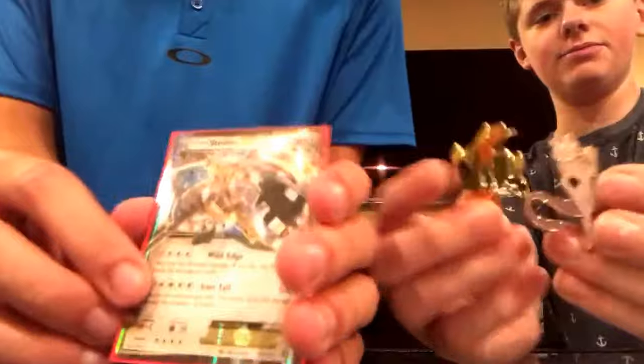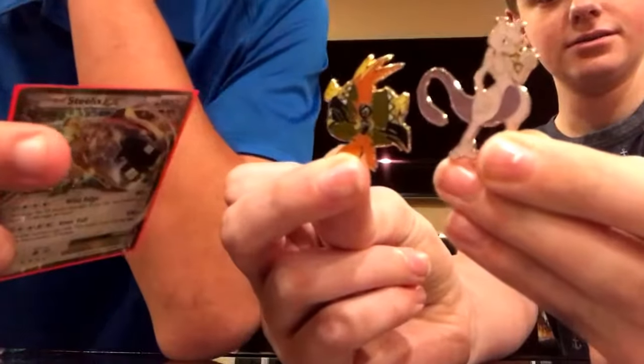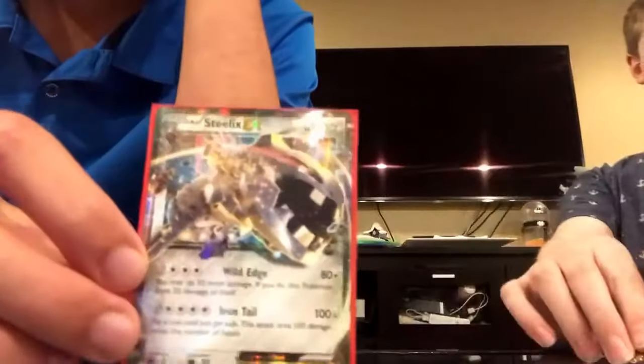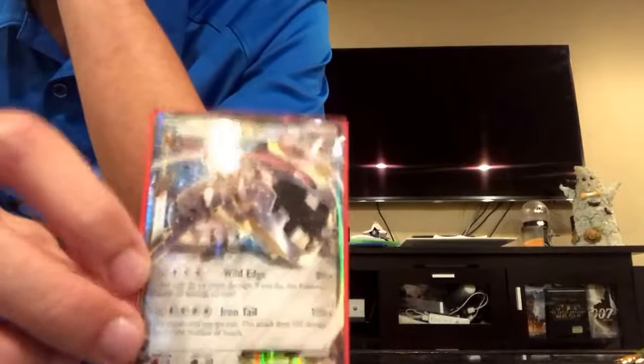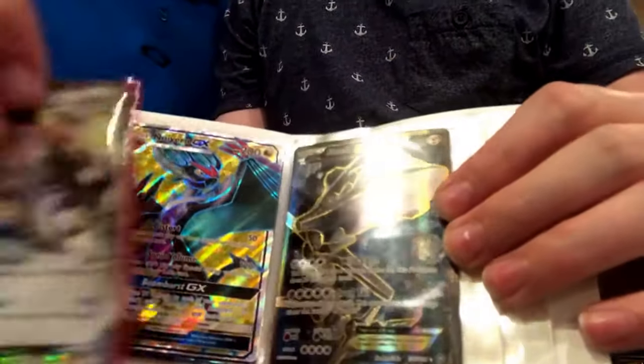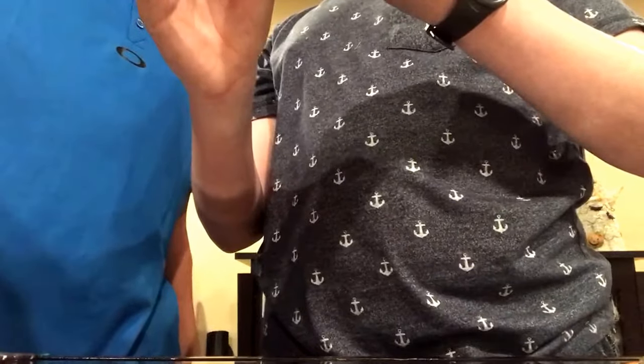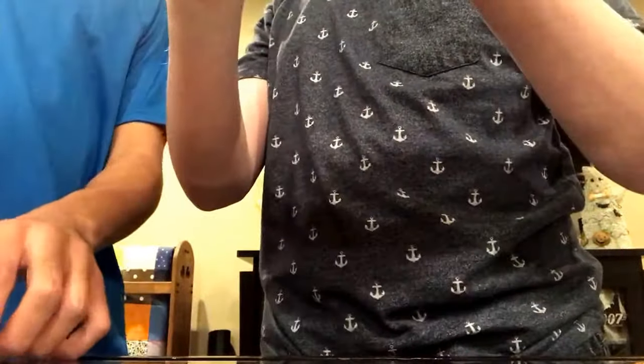Look how much larger this pin is compared to the other one. Look what Steelix EX does — most people don't like it but it's still pretty insane if you can use it correctly. I actually have the full art version — that's my first full art right there. It looks a lot better than the baby version. Wait, could I make a Steel deck and put DCEs in there? That would probably be the best card to put DCEs with.